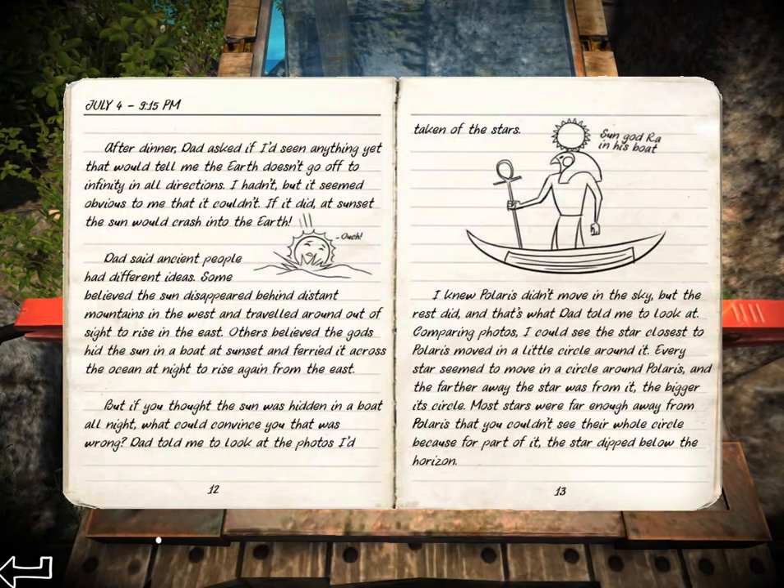Going back to the journal. I want to read everything just in case one of these things is really important to the puzzle. After dinner, Dad asks if I'd seen anything that tells me the Earth wouldn't go off to infinity in all directions. I hadn't, but some people believe that the sun disappeared behind mountains and then traveled all around. Others thought the sun hid in a boat — but if you thought the sun was hidden in a boat, what could convince you that you're wrong?